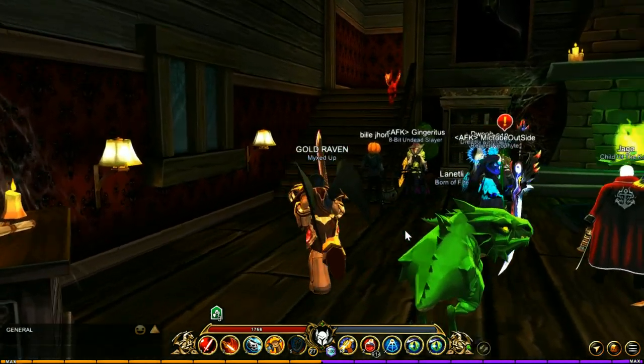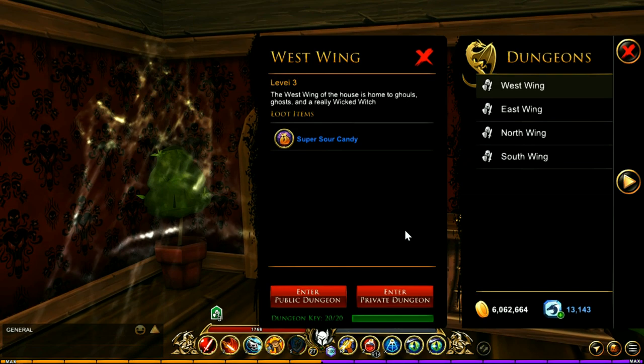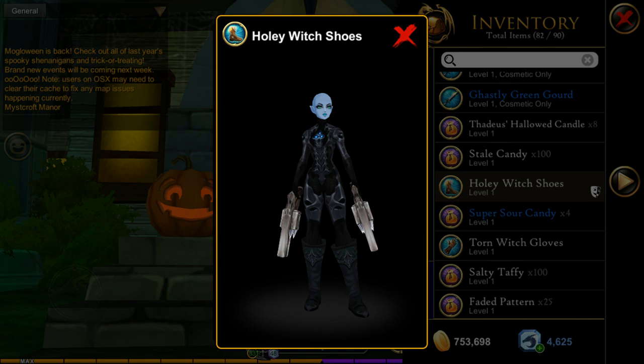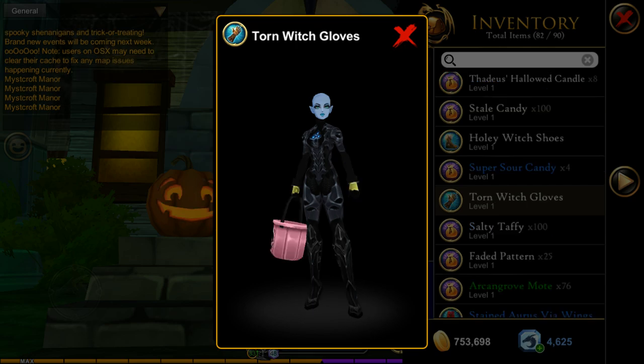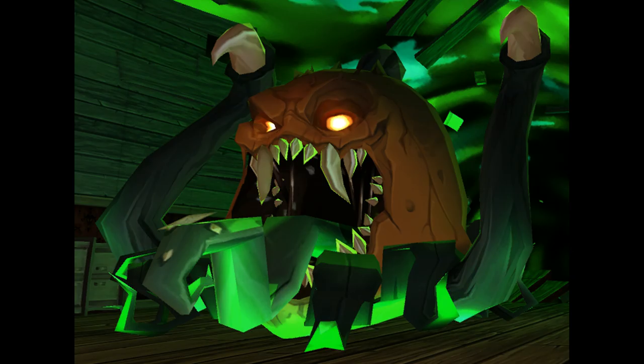Inside the manor you have even more drops. The first dungeon is just to the left up here, and in here you have the West, East, North, and South Wing. In these four dungeons you can get the Broken Witch Staff, the Holy Witch Shoes, and the Torn Witch Gloves, dropped by the bosses and some of the mobs in the area.